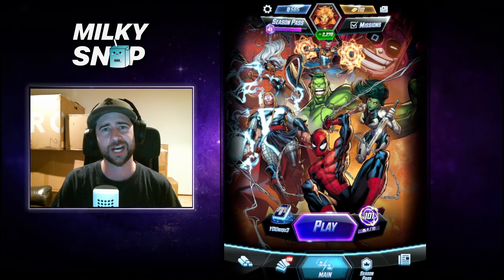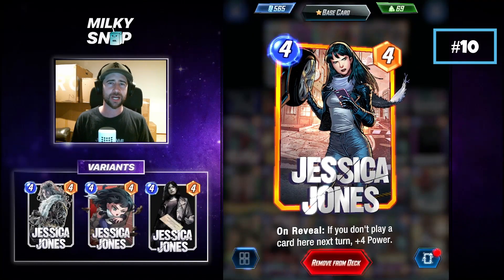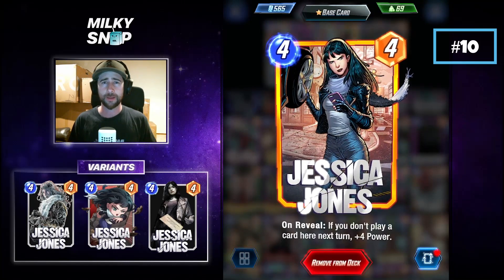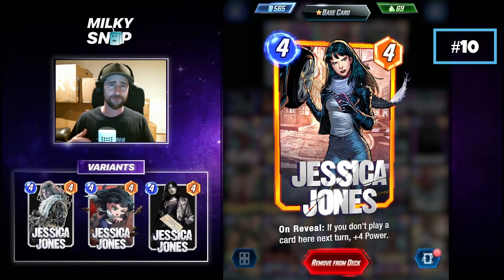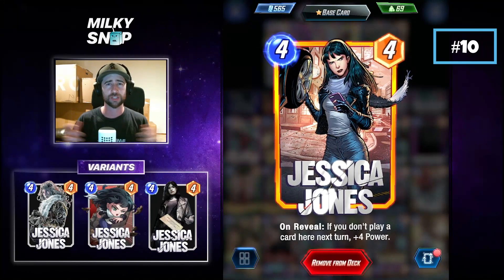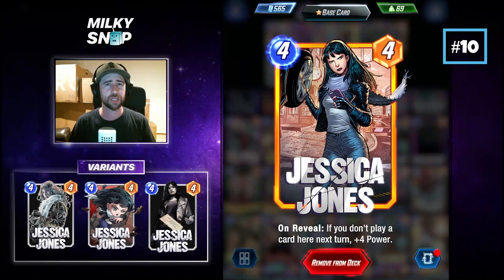I've also included some cool variants of the cards we'll be showing, so check them out too. First up in 10th place we have Jessica Jones. She's a newly buffed card — a 4-cost, 4-power card with an on reveal effect: if you don't play a card here next turn, plus 4 power. She does telegraph your turn a little bit, but 4-cost for 8 power is really strong and can be a really strong push on the board.